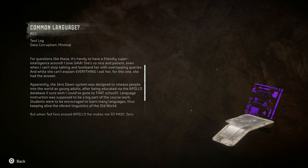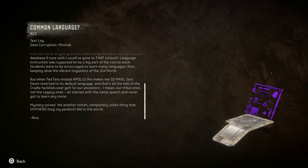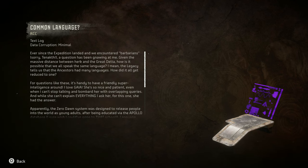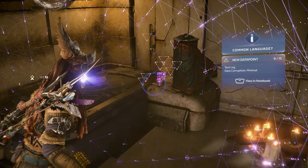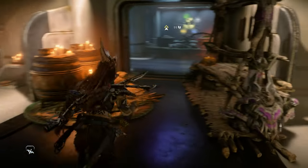Alva swearing! Yeah, everyone thinking about Ted Faro just wants to swear. Nothing we didn't already know, but new to Alva. Good to know that there were some plans for keeping other languages alive. In the context of Project Zero Dawn, we've usually thought about it as English only — but they do make mention that they wanted to keep all these cultures and languages.